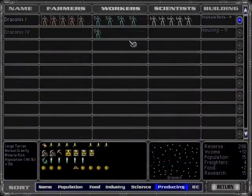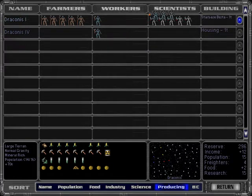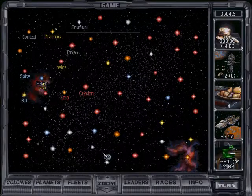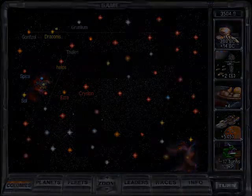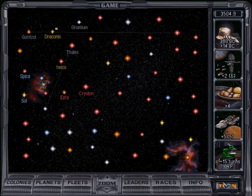I missed the chance to buy this — you want to buy stuff towards the end of the cycle, it's the best use of your money. Let's see how we're doing: eight turns to mass driver, 12 and 12. We want mass driver to finish basically the instant we get to Chrysalon.